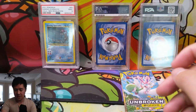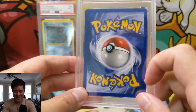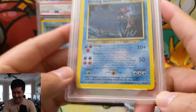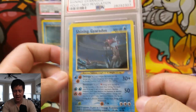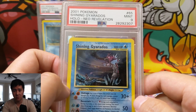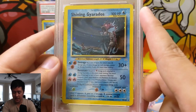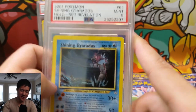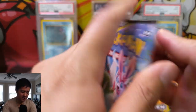You might see a pattern with this next card — this is another Shining Gyarados, but this one is number 65 out of 64, making it a secret rare. Technically Raichu from Team Rocket is the first secret rare, and this is the second, but it's the first shining. Another PSA 9 Shining Gyarados — so we have not one but two of those!